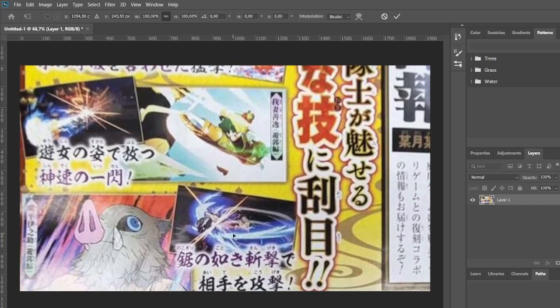This looks a bit like his skill, but it's not the same, because his skill the slashes are vertical, and here it makes kind of the shape of an X.